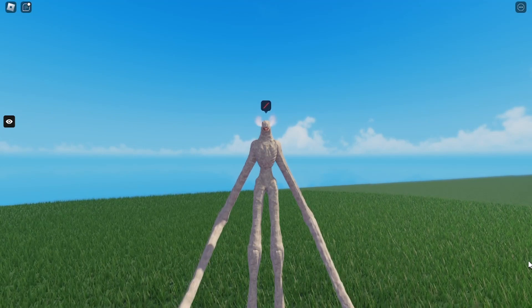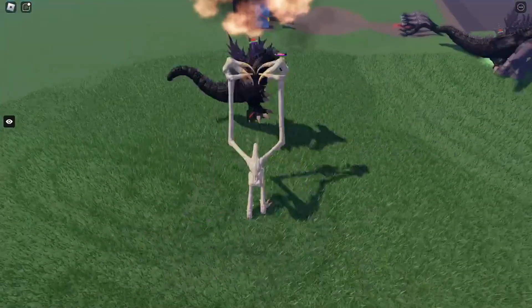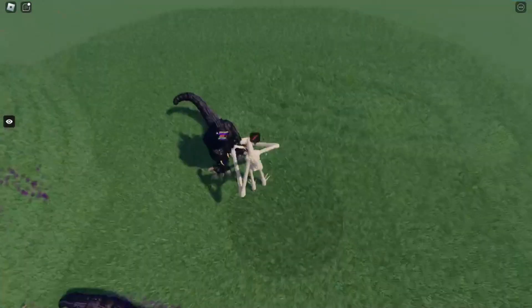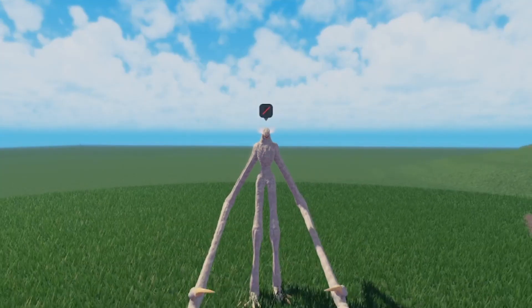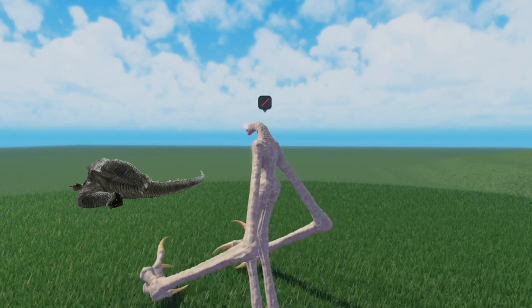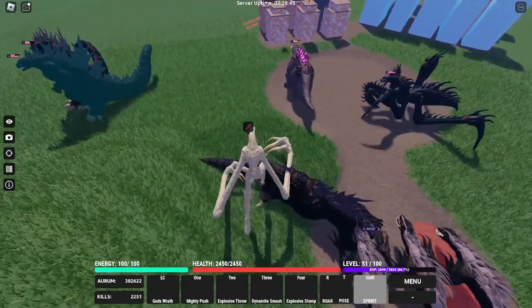Before we talk about attacks, I just want to ask if you could subscribe — it helps a lot. Explosive Throw, of course, throws your enemy in the air — who would have guessed? During their trip to Mars they'll explode, both doing 360 damage, which does around 720 damage total. But then you add it with Dynamite Smash...